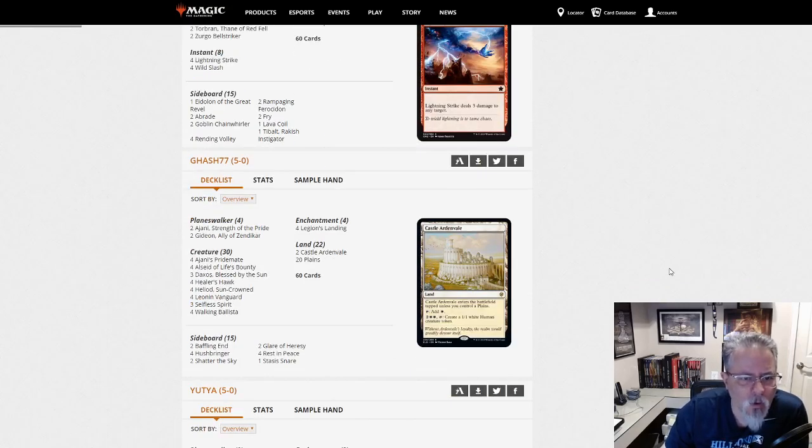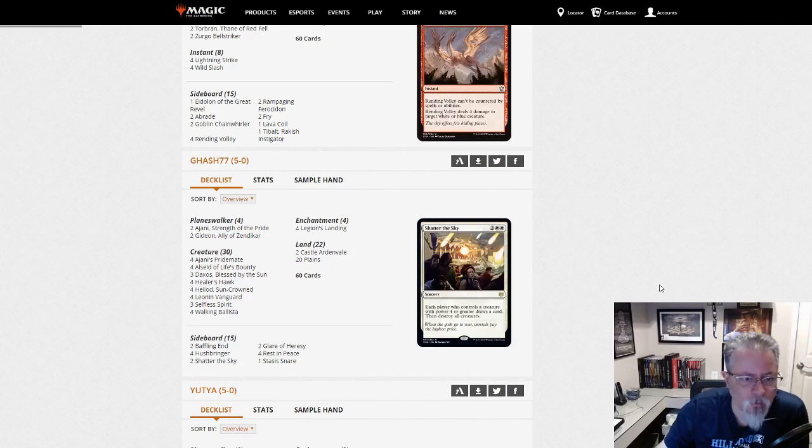G-Hash 77 with Mono White. Four Heliod, four Ballista, three Daxos. Pretty straightforward — two Ajani, two Gideons. The number of Gideons has been cut a little bit, and not running Gideon's Intervention either. Maybe a little more effective against Dimir Inverter, or at least not as focused on it.